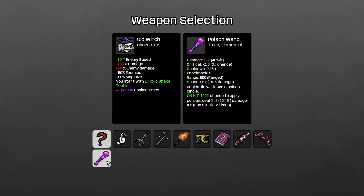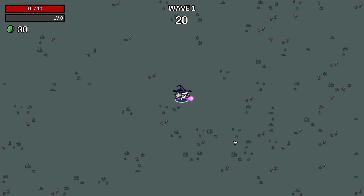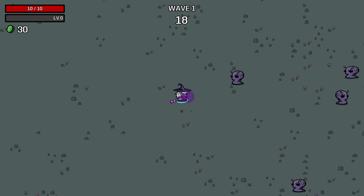Poison is like a new mechanic - it kind of looks like double burn, it's like stackable burn. So I'm going to try this poison wand. Projectiles leave a poison circle, it's very slow. And then chance to apply poison, dealing two times two, stacking up to 12 times. Not a lot of scaling, but we'll see how big this puddle is.